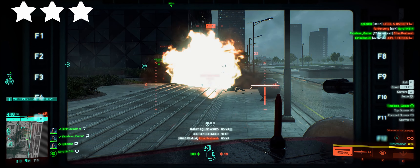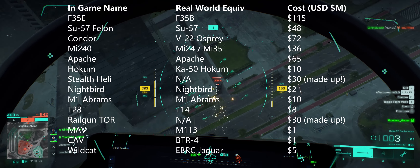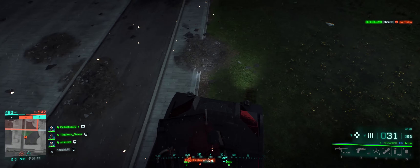In addition to the traditional GTA wanted system with the stars, I've also pulled together a table of the vehicles in the game to try and work out their rough costs so we can get a bit of a financial tally on the chaos we cause. I've done my best to be accurate but don't take it seriously — some of the things in this game don't even exist in the real world.